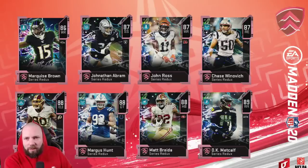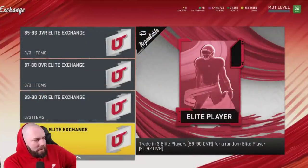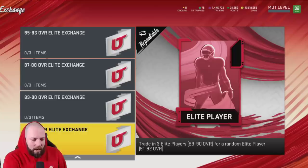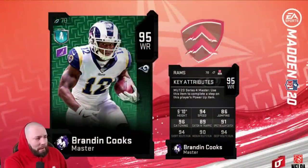There's an elite exchange set - 91 to 92 takes three 89-to-90s. I've got a couple so we'll open some packs tomorrow. The pack doesn't seem like it has a ton of value, but maybe it will - I've got enough for two packs. We knew John Madden was coming. Brandon Cooks' stats are very good - 94 speed - and he gets some good chems including Post Flag Elite.